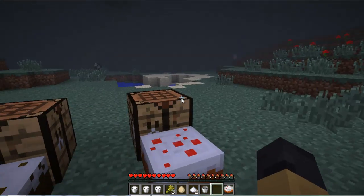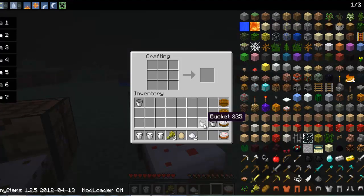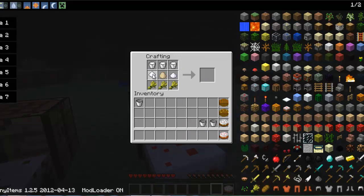So let's make the normal cake. Pretty much for the normal cake, all you need to do is three wheat at the bottom, three milk at the top, one egg in the middle, two sugar by the sides to make the normal cake.